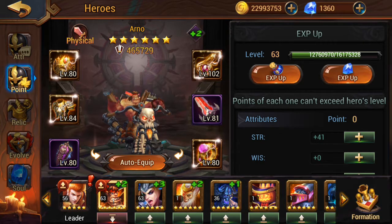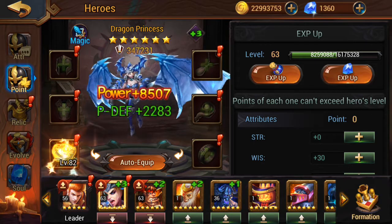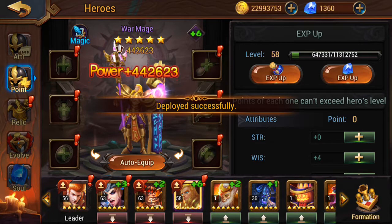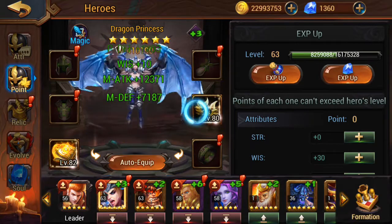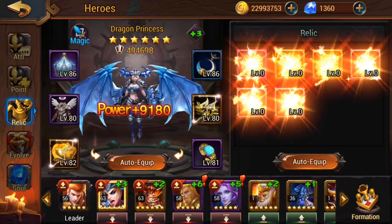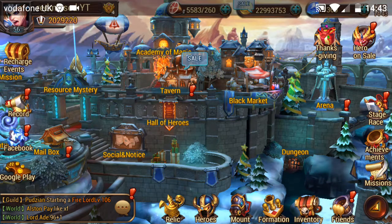So what I'm going to do is I'm going to add Arno, I'm going to add my Dragon Princess, and I want to go ahead and give her that book and that staff. Then I want to come over here and put in all of this stuff, and hopefully we're going to be able to do some good work. As you can see, we've got all of the gear put back on. We need to put our runes back on and get into the nitty-gritty of other stuff.